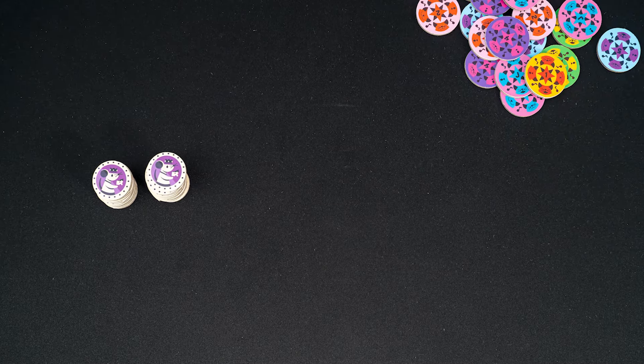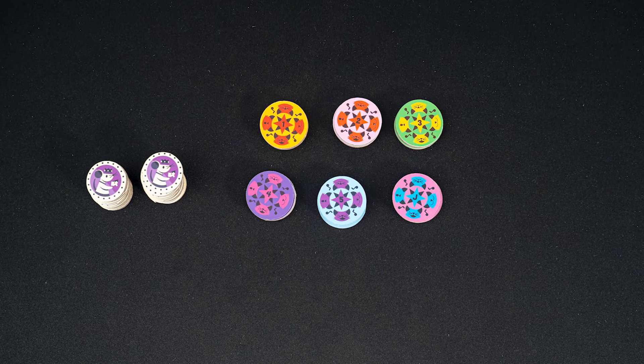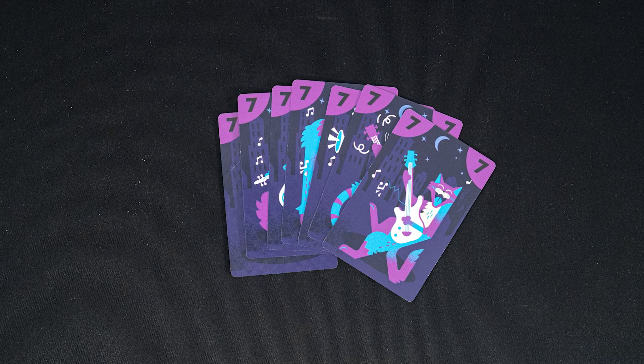Create six stacks of quartet tokens, separated by their values. Place the big tip tokens next to the quartet tokens. The seven value cards are only used if playing with the expansion — return those to the box for your first game.